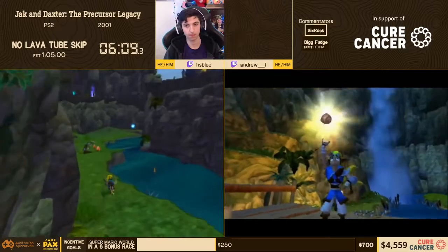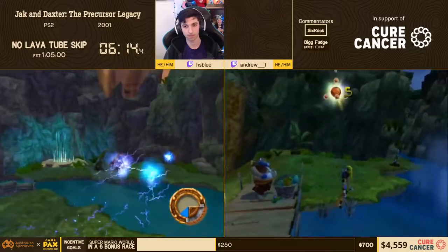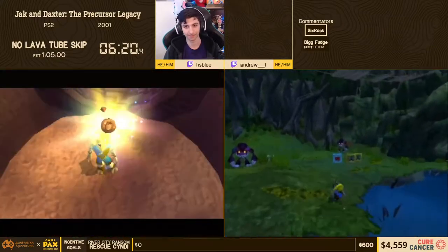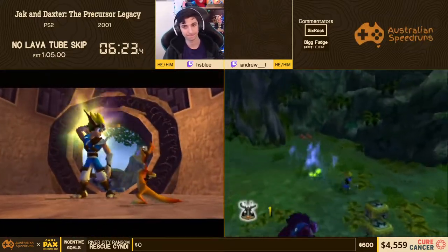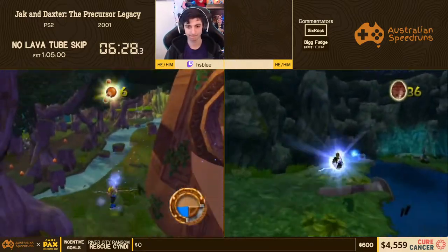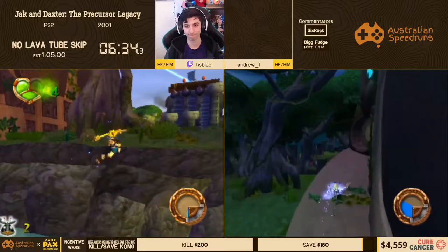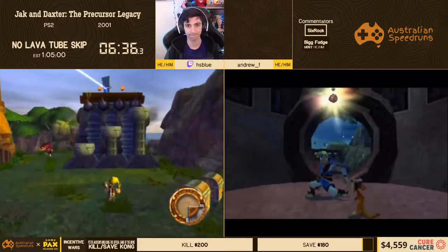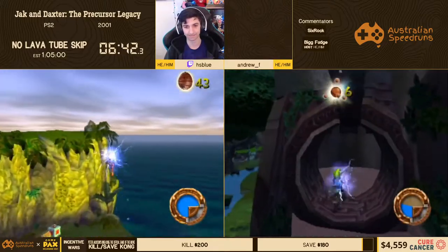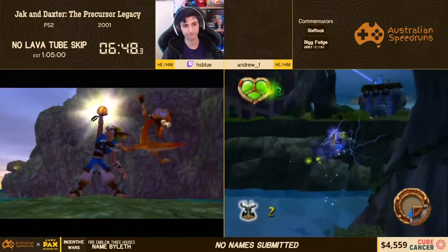Now we're done with the biggest RNG in the game. You might be thinking that was literally two minutes plus for a single power cell and it's pure RNG, but it makes Misty Island accessible, which is the biggest pain. Especially in another category called all flies, which is about 13 minutes shorter than this one - you've got to genuinely start resetting if fish is bad; it makes so much of a difference.